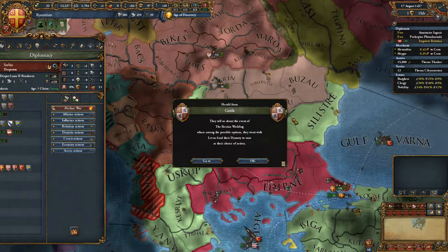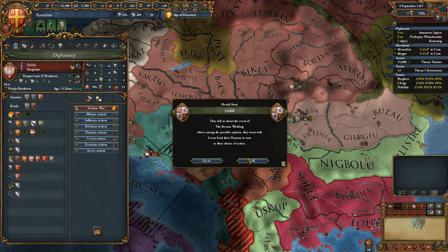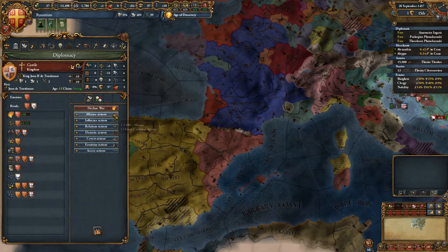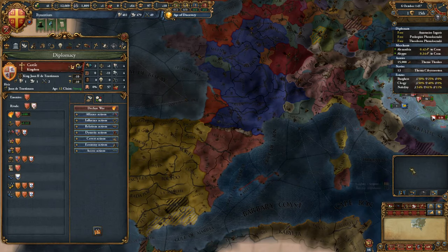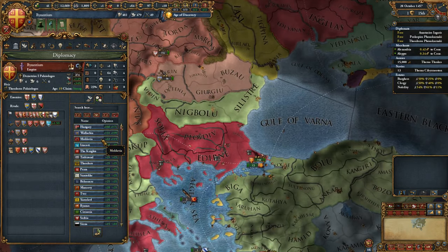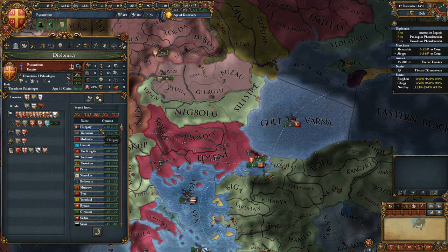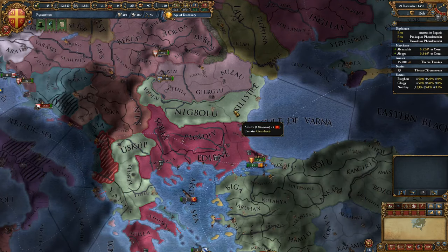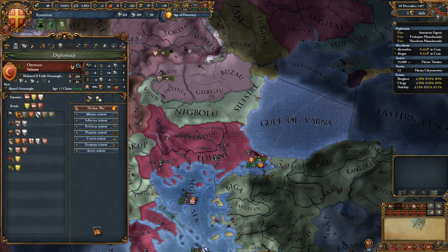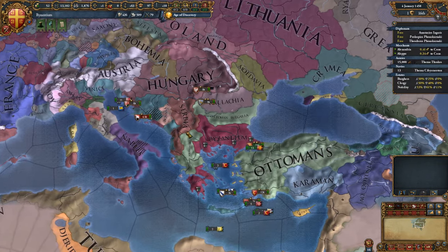I don't really care about our alliance anymore. The Iberian Weddings happened — that's earlier than expected. My truce is up in 1461 — another four years. I could attack Serbia but they're allied up, or I could attack Venice, but that brings a lot of people in. I want to build a church in Constantinople — even though we've already got the Hagia Sophia, the best church in the world.